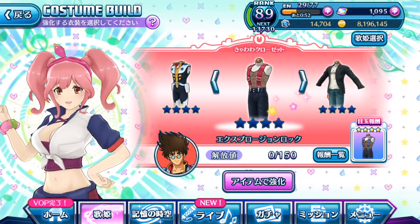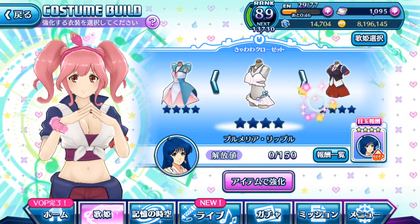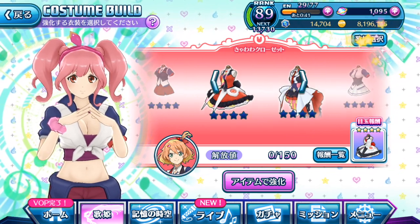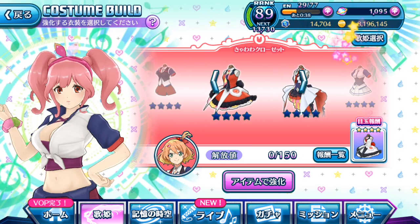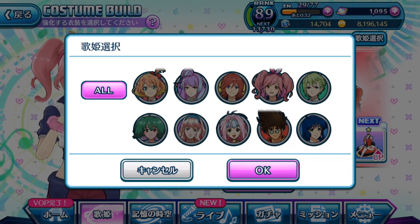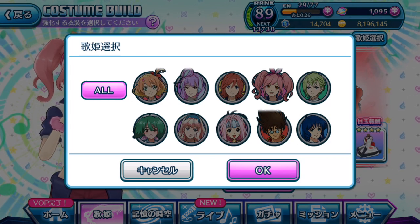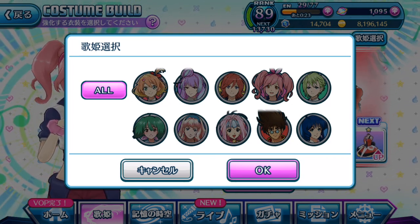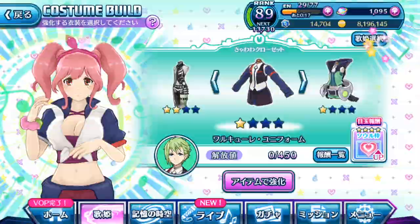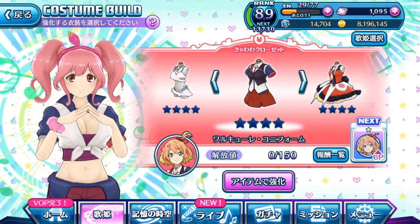Anyway guys, we're gonna talk about what you can actually see here on the main page for costume build or Kyawawa rank. Let's take a look at this blue icon in the top right hand corner below the UC currency. When you tap onto it, this looks very familiar — it's the same sort function as when you sort your episode plates. When you tap onto a Diva, it basically just shows you the costumes for that particular Diva and no one else, which is pretty useful when focusing on a particular Diva for upgrading their costumes.